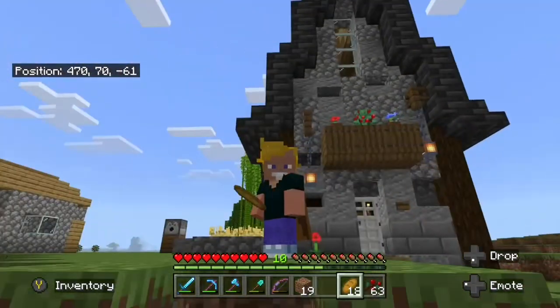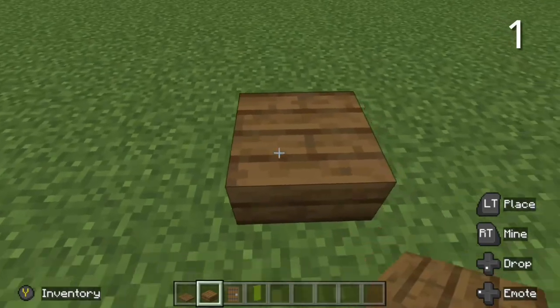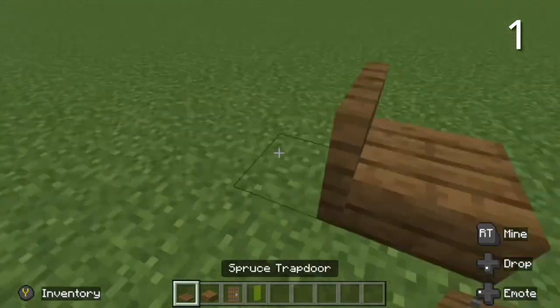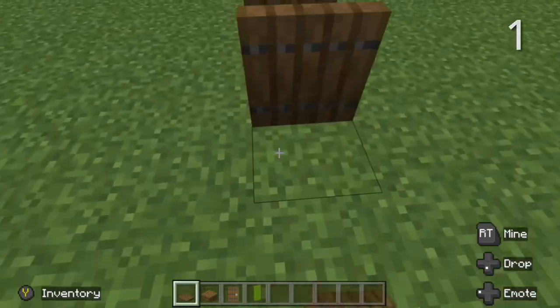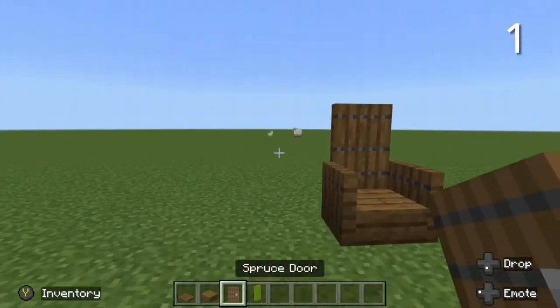Hello, I've got 20 Minecraft building tips. Let's go straight into them. Starting off, I've used this in a previous video, but you can build a chair using a slab and some trapdoors. You can also add a cushion on the back using a banner.